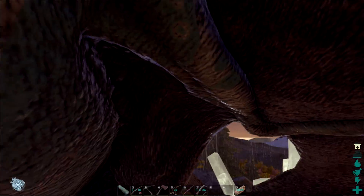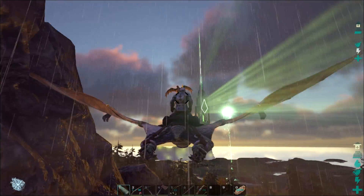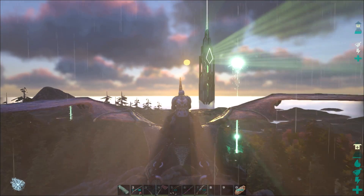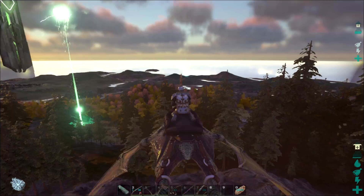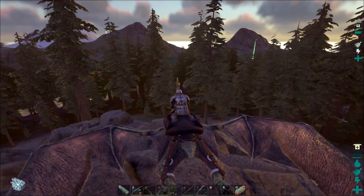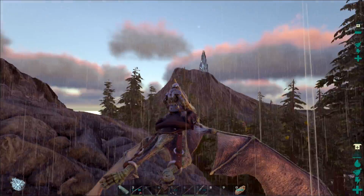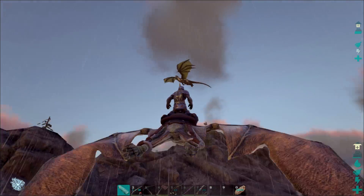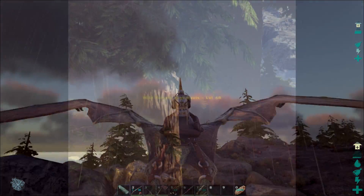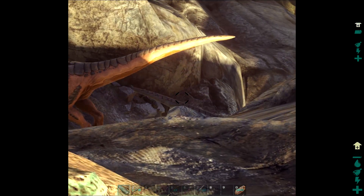Maybe we can tame our wyvern — level 241. It disappeared on us. Let's see if something here is decent level to tame. We're going to need another RG — I need to get the saddle. I don't even want to mess with that thing. I see a level 68 RG, and then some Allosaurs that are stuck over here.